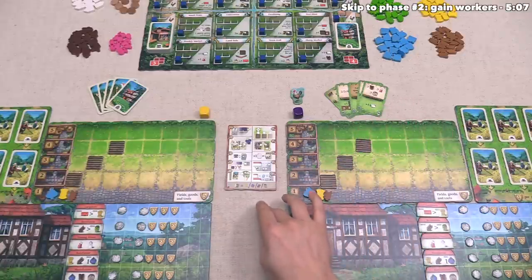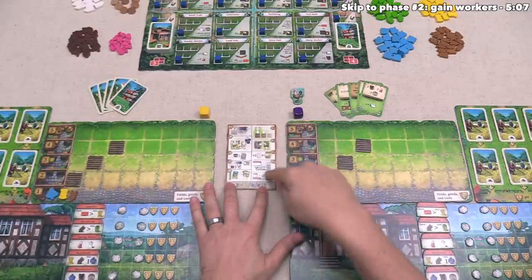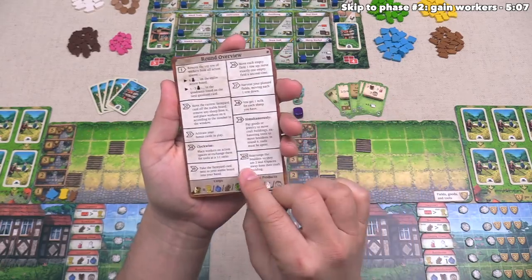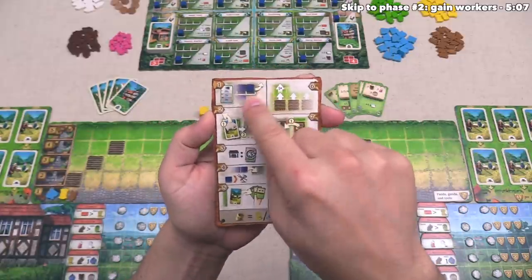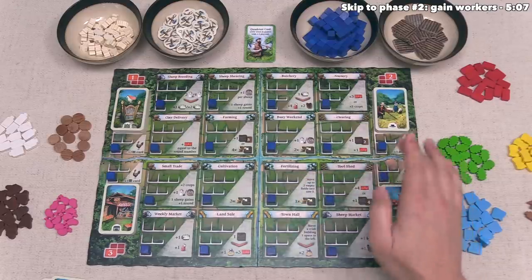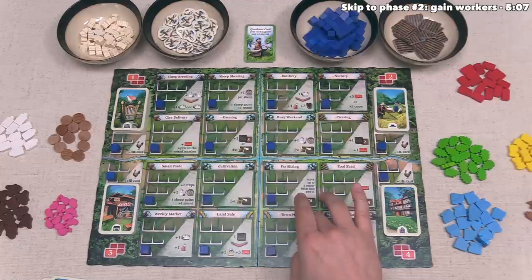Let's now start playing the game. Hallertau will take place over six rounds, and within each round there are ten steps. We have a nice player aid here which describes all of the steps with icons and text on the back side. Let's start the first round with the first step, which says that we have to remove workers from the action board. As part of setup, we have placed a single worker onto the lower-most row in all 20 of the actions on the board.